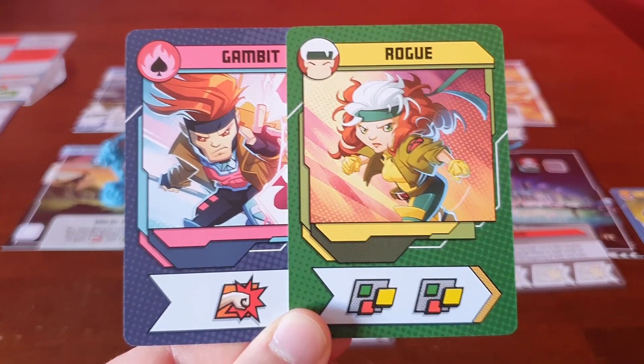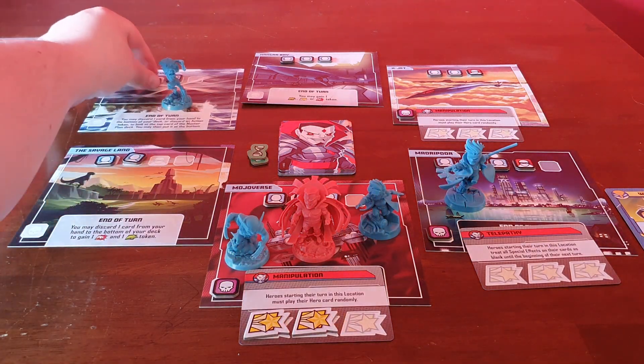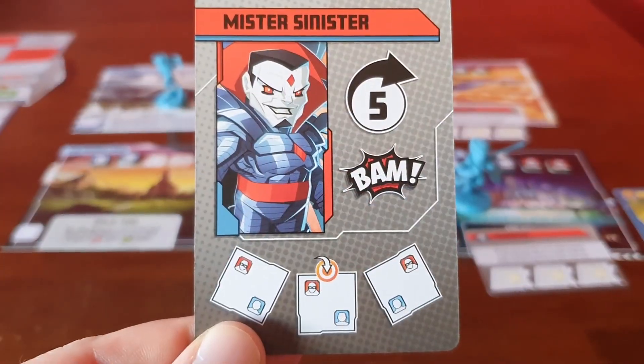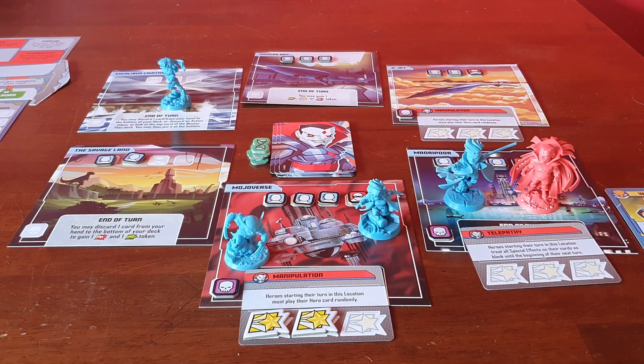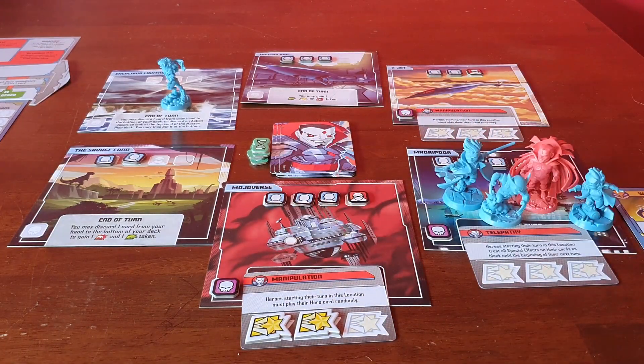Rogue is going to play the double wild to help out Jubilee. She's going to move, rescue a civilian, and punch the thug — and that means the thugs are dealt with. Mr. Sinister's going to get his go — he goes for a five and a BAM, moving to here.